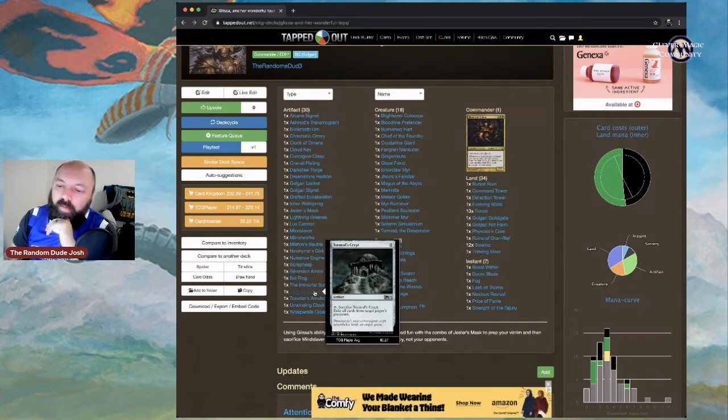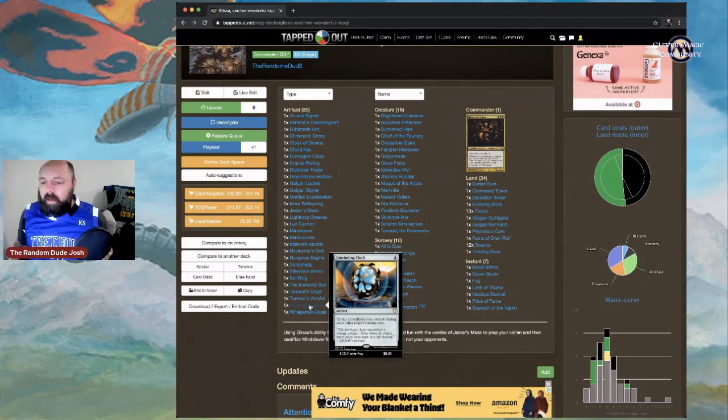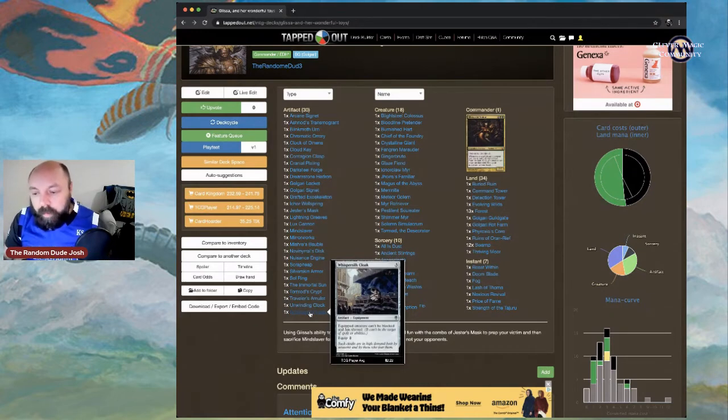Traveler's Amulet is a one-mana artifact — pay one and sacrifice it to search for a basic land and put it in your hand. Unwinding Clock is huge for this deck — you untap all artifacts you control during each other player's untap step. That's a lot of utility. Whispersilk Cloak: the equipped creature can't be blocked and has shroud. Put it on Blightsteel Colossus for maximum impact.